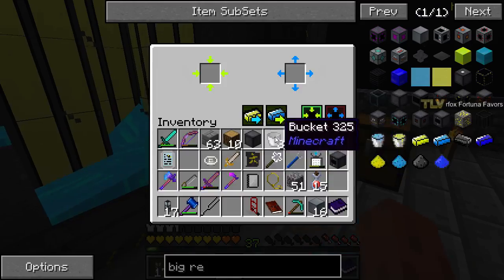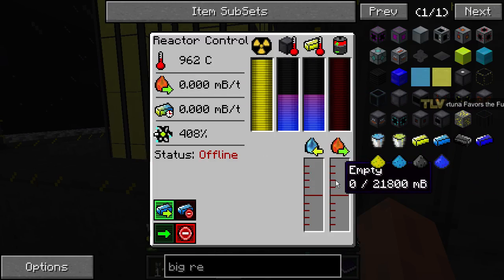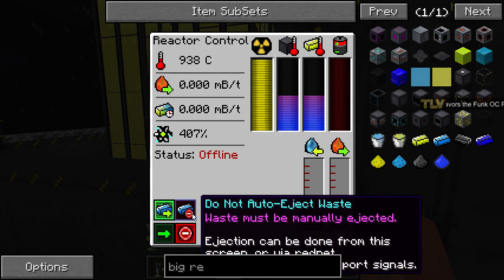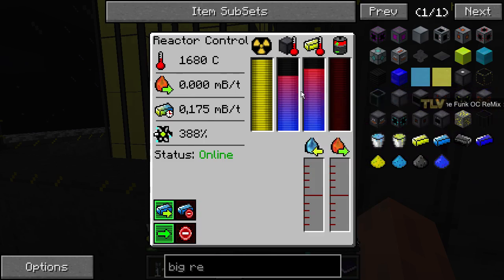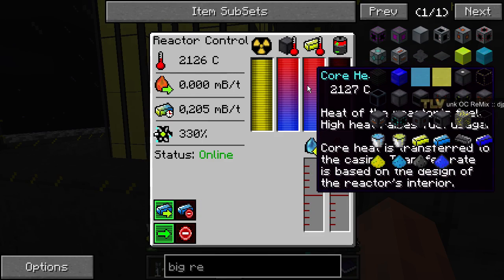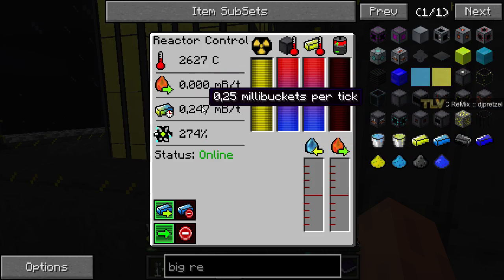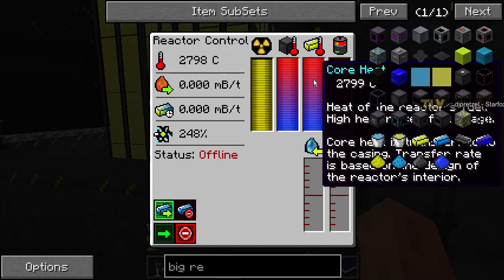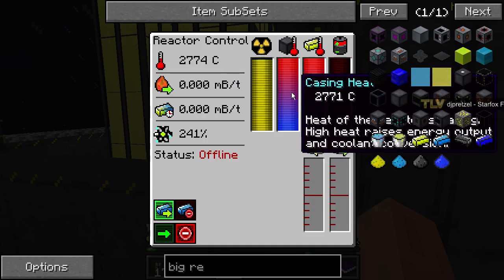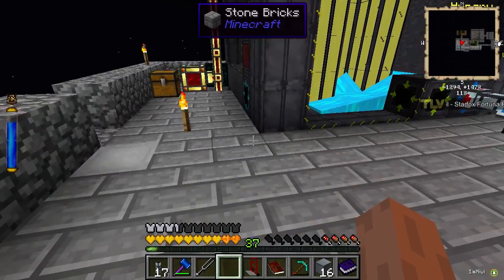Why can't I send anything? Is it because we have liquid in there? Maybe we have to send in water first. Status: offline - activate reactor. Whoa, that's not good. It overheated, so we need to cool the reactor. Deactivate the reactor. So we need some water system here.